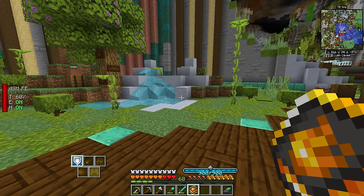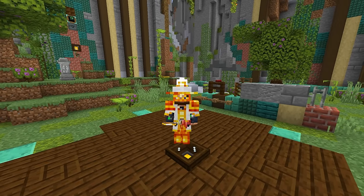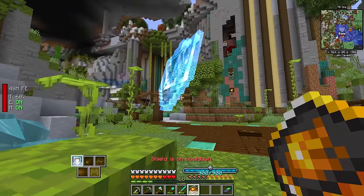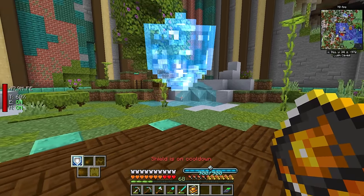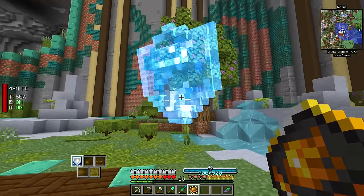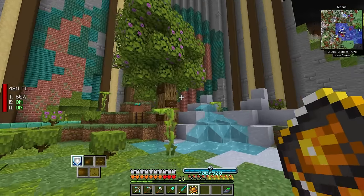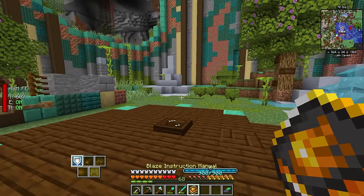Let's test out the shield first. I'm going to hold down right click and this is supposed to activate. Oh, it's just like a shield presented in front of you — it's like putting up a wall in front of you. That's actually kind of cool. And it has a cooldown.